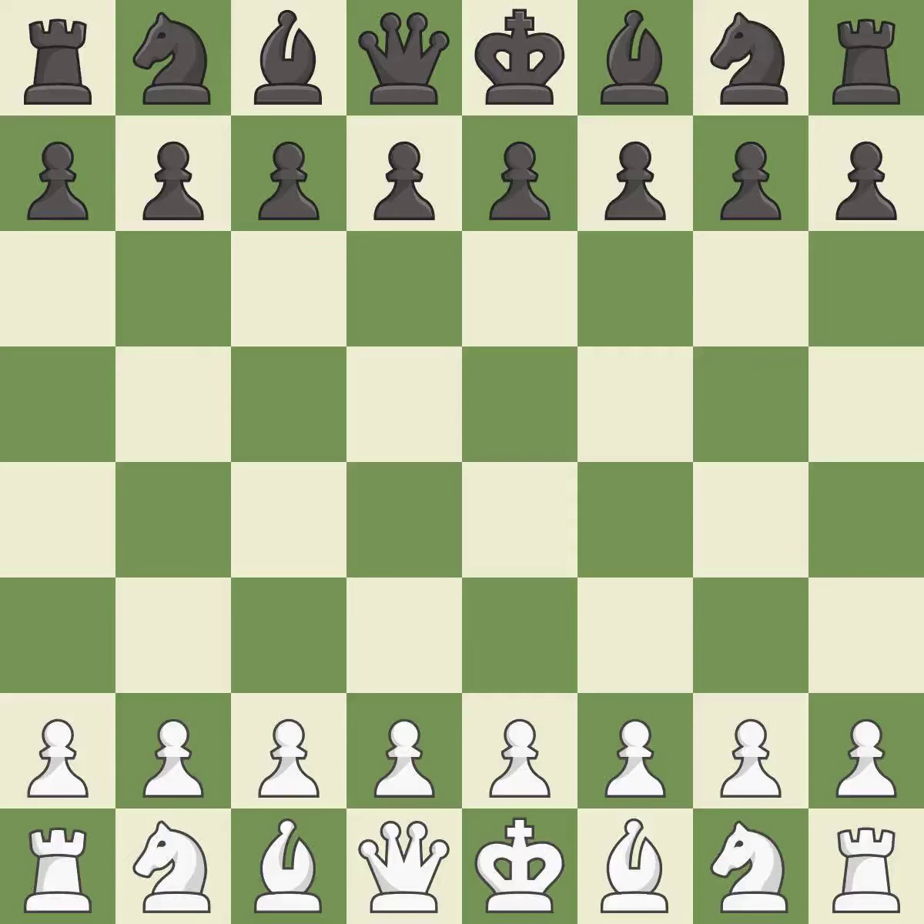Giveaway — one player was winning but then gave it away. That game was pretty competitive. Black played better than white in the opening. Both players navigated the middle game well. Both players had incredible precision in the end game.